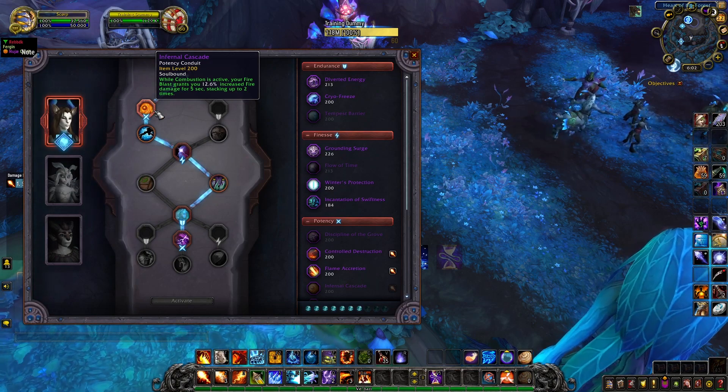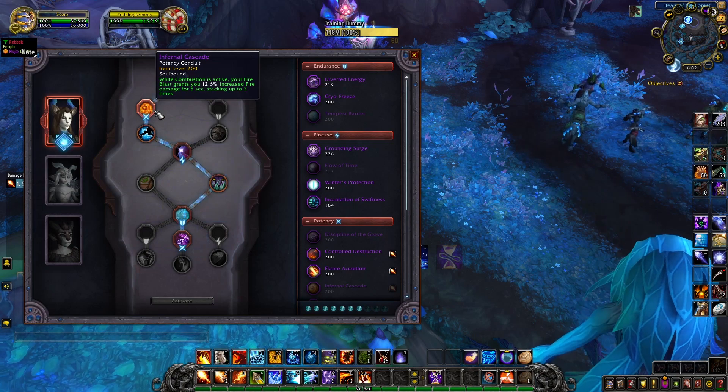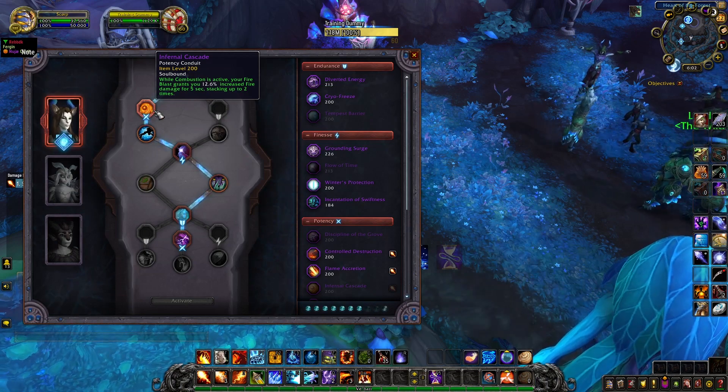The damage is going to scale with the Conduit item level. You should be able to farm a 200 item level Infernal Cascade easily from Mythic Plus, and that's going to give you around 25% extra damage while fully stacked.